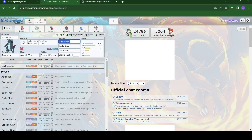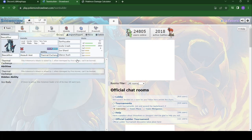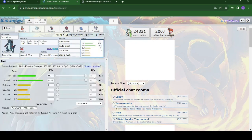Next we got the Baxcalibur — another staple of the ice team. Rocking the Assault Vest because if we're seeing an electric team, most of them are going to be special attackers, so that defense boost is going to be nice. Thermal Exchange just in case we see some fire moves; we can hopefully switch him in onto a fire move and get that little attack boost. Rocking Earthquake because it deals super effective damage to both types, Ice Shard for something quick, Glaive Rush, and Icicle Crash for those STAB bonuses. Max HP, max attack — want to keep him alive and hit hard.